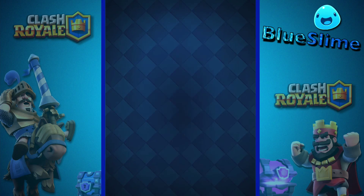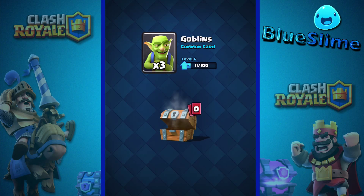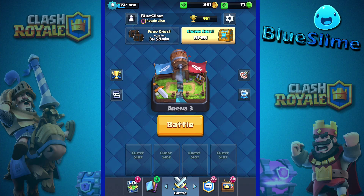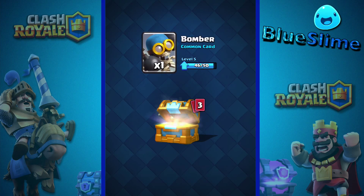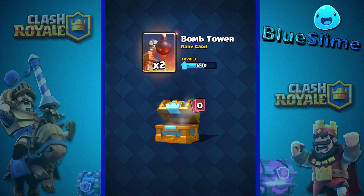Now free chests and crown chests have the highest possibility of getting better stuff. Gold, gems, pretty nice, two barbarians — that's pretty awesome. Three goblins — that one wasn't too good. 41 gold, four spear goblins, a barbarian hut — those are pretty rare, they're also rare cards. Crown chest: 131 gold, we now have over a thousand gold, that's pretty awesome. Three gems, one bomber, six spear goblins — I can almost upgrade them — eight arrows, and two bomb towers.